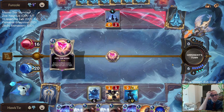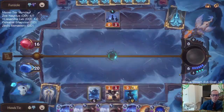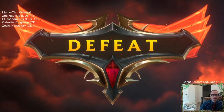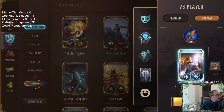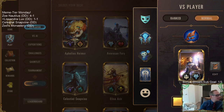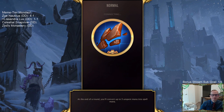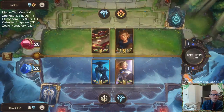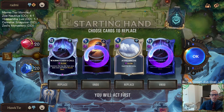We drew zero ramp cards. GG's. We were outplayed. I kept the War Mothers because all that mattered was ramp and War Mothers, but they had ramp and Feel the Rush. Nothing else mattered for that matchup — unfortunately they had the cards.